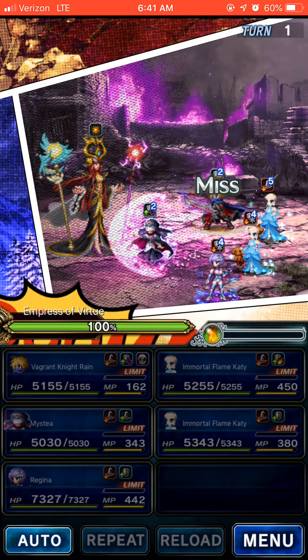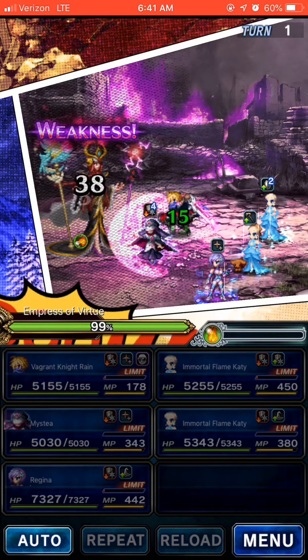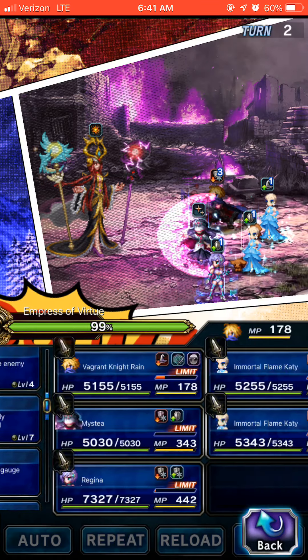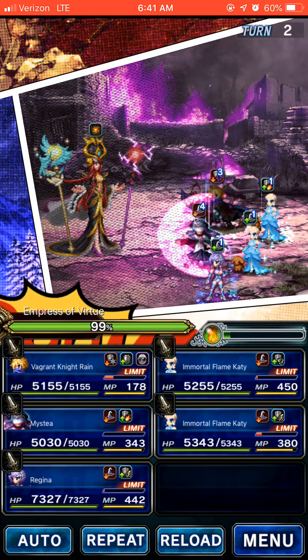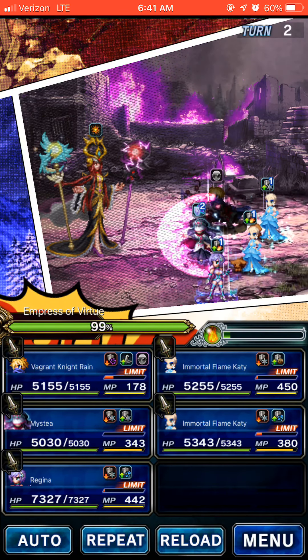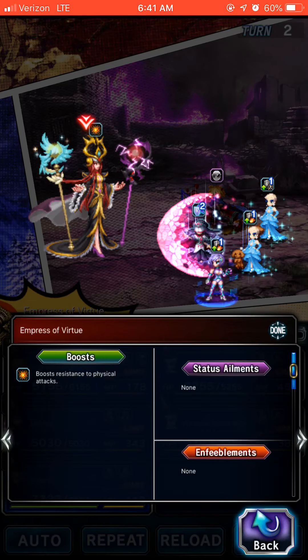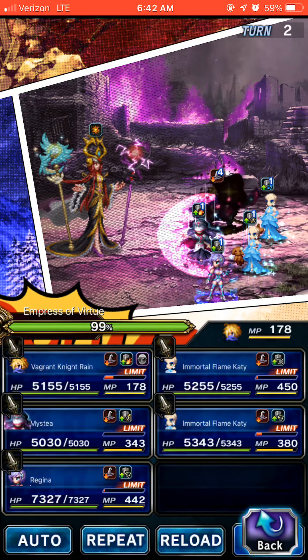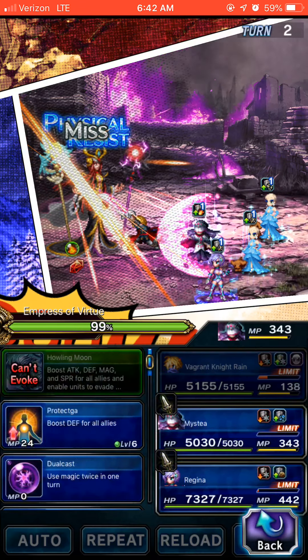Those are the Dark Attacks. Essentially, all we're really waiting for is for Rain to get his Limit Break. Other than that, we're just playing defensively.